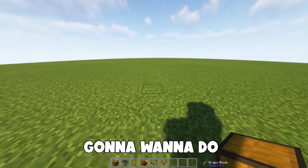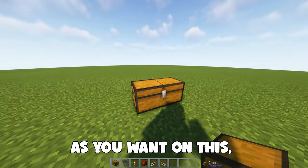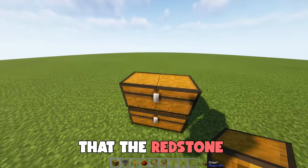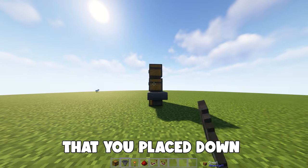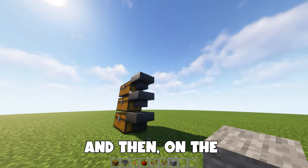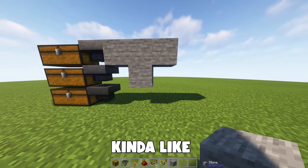The first thing you're going to want to do is put three double chests on top of each other. You are able to go as high as you want on this — just keep in mind that the redstone has to be on the top three layers. Now place a hopper going into each chest that you placed down, even if you did more than me. Then on the back of those hoppers, you're going to want to place building blocks in the shape of a T, kind of like I just did.